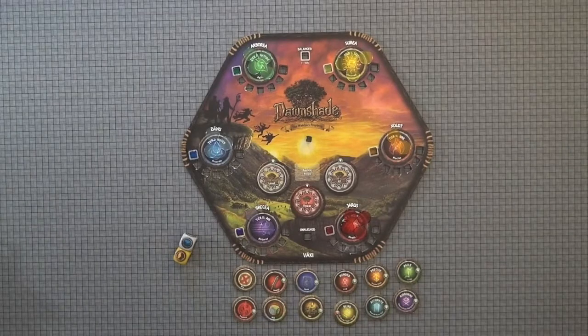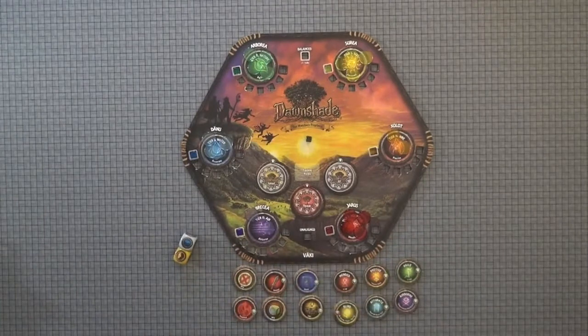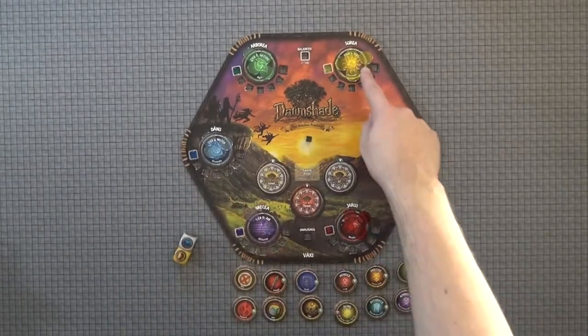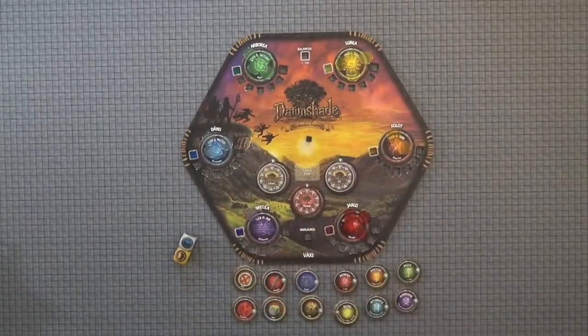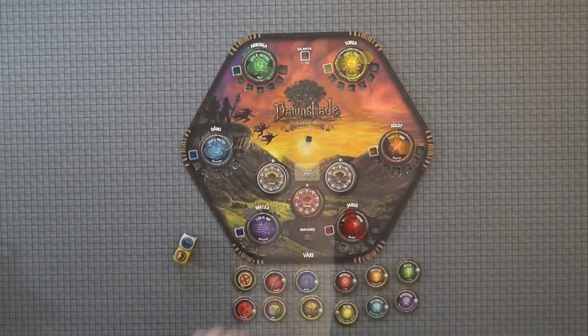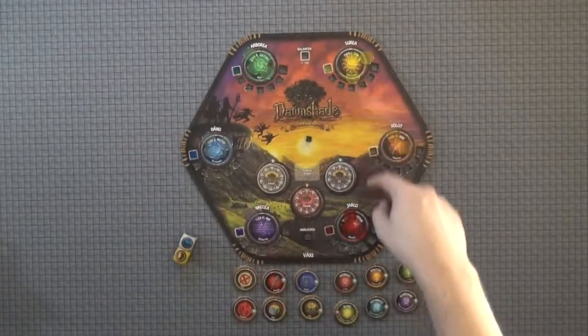First off, I'm going to talk about the different Watchers. You'll see on your Vahki board you have the six different Watchers, and each one is related to an element. You'll also see that there are Tier 1 Vahki and Tier 2 Vahki. As you play the game, you'll be earning Vahki by rolling your Vahki dice in combat, or perhaps getting it from the Foundry by turning in Tawny. At any point, you are able to exchange two Tier 1 Vahki